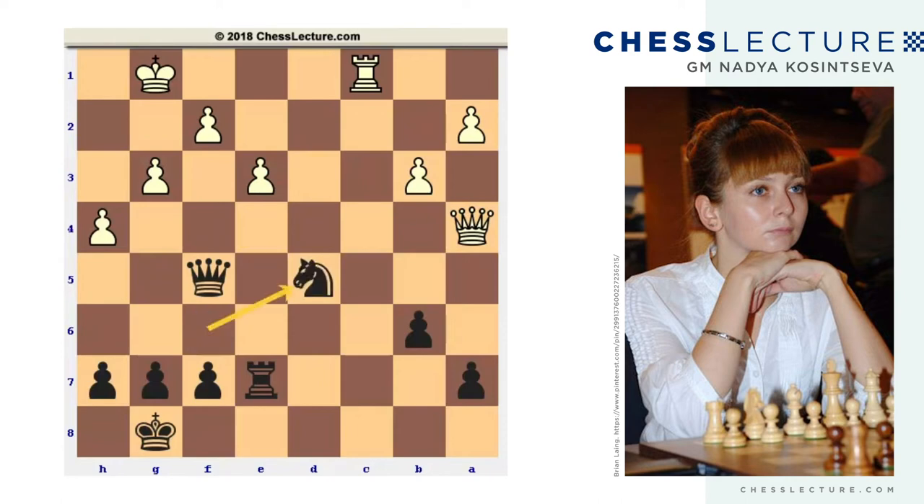Otherwise, if knight takes on d5, white has a fork. e4, and now black should control the c8 square. Black cannot move the queen out of the h3-c8 diagonal. Probably the best bet for him is queen g4, which allows him to exchange the queens. After e takes on d5, queen takes on a4, b takes on a4, black should fight for a draw in this endgame, being a pawn down.